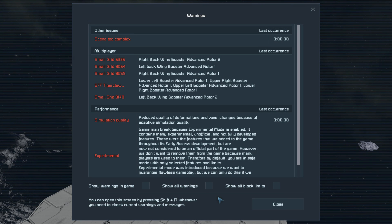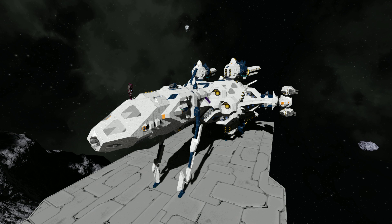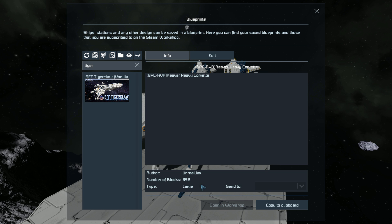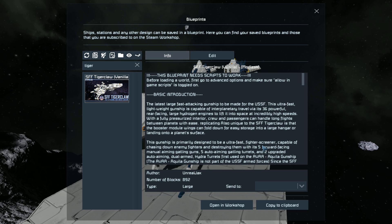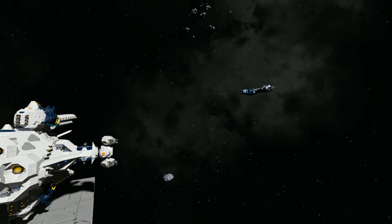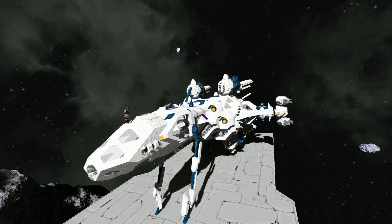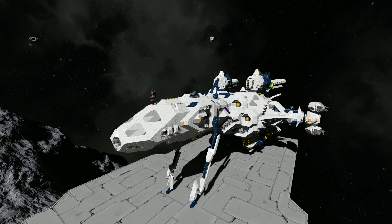This ship is throwing up a lot of warnings because it's very complex, and it's only about 20,000 blocks as it contains a lot of rotors. If you're on a low-end system, this could be a problematic ship. It's an entirely vanilla ship that uses scripts and nothing else. The Steam Workshop page listed it incorrectly — copying it to the clipboard confirms it only contains 22,430 blocks. The workshop page does lie about block count sometimes, so it's something to watch out for.